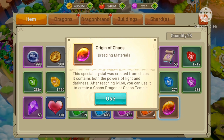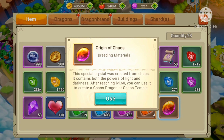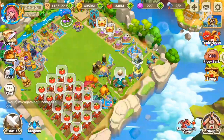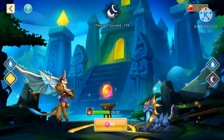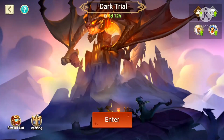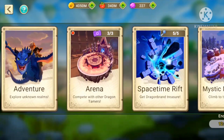For each breeding you need one origin of chaos — I call it Chaos Seed. You need one per breeding. I mentioned yesterday in my video that you will get one from Dark Trial, so try to get as many as you can.